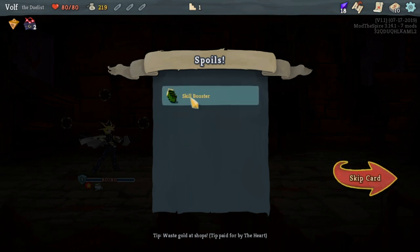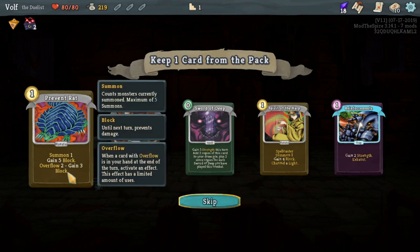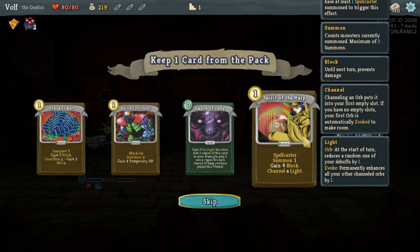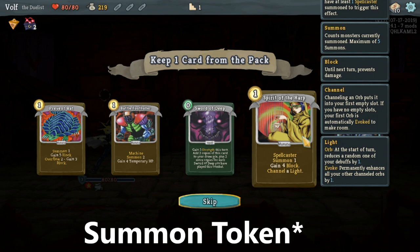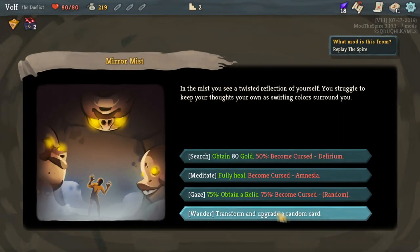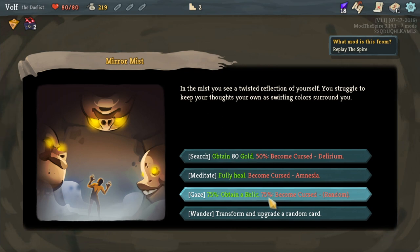All the cards are so unique and different. Look at this - there's something called overflow. When a card with overflow is in your hand at the end of the turn, activate an effect. This effect has a limited amount of uses, so it seems like I can probably only use it up to two times. Summon points build up so you can use tributes, and the maximum you can hold is up to five tributes. I can gain strength this turn, and add two copies of this card into your draw pool. It costs zero as well, so it's not really that expensive, but it can start building up in your deck.